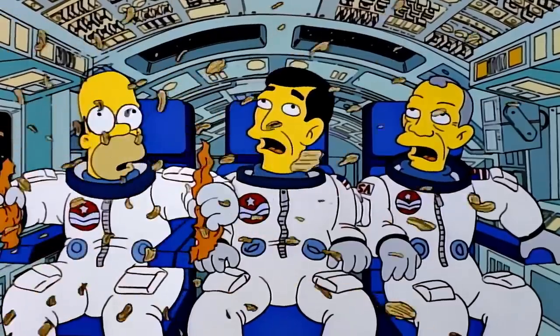Matt Groening, the creator of The Simpsons, talks about a rubber band reality — how far the show can actually stretch the reality of The Simpsons. And at this point in season five, they really wanted to see if they could get away with sending Homer to space. And as we'll see, by season 31, the rubber band could actually be stretched a lot farther than that.